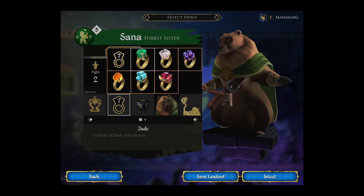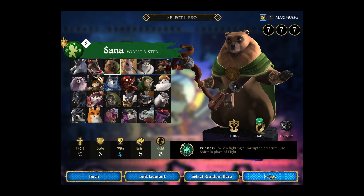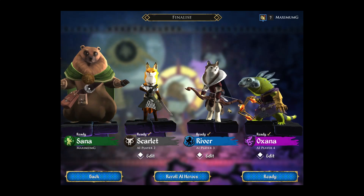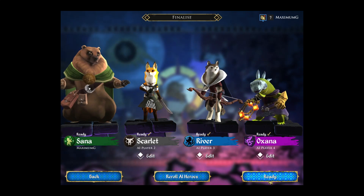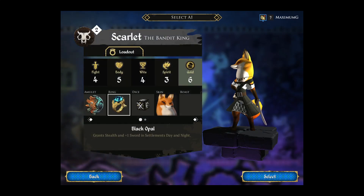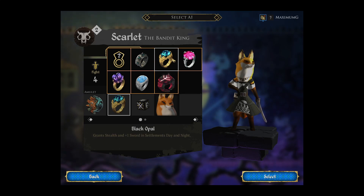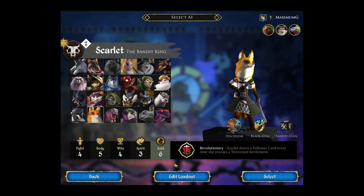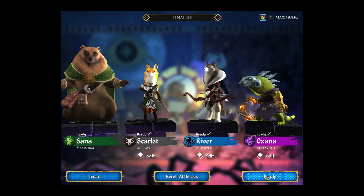For this playthrough, I'm going to go with the forest shield ring. We select and confirm. I'm not going to like playing against Oksana, but this is a very good loadout. This demonstration is for showing how the characters work rather than actually playing against them, so I should win this.